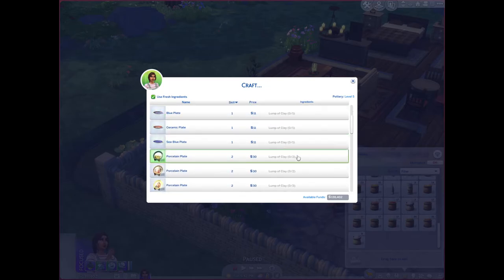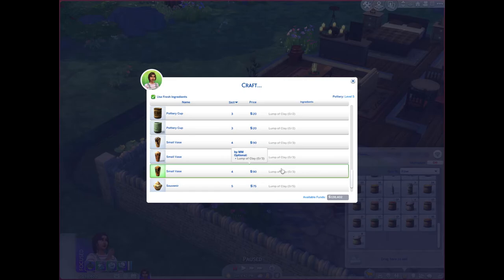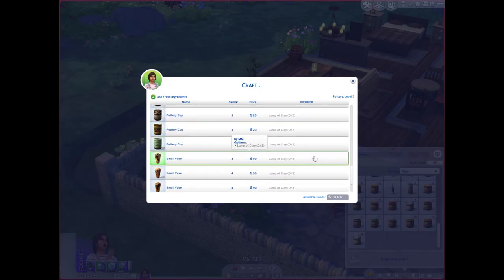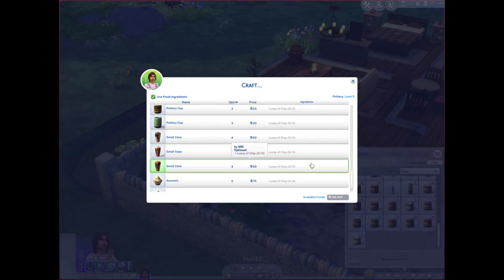It still trims off that little extra and helps you save some money, but since you can only buy one lump at a time, the higher you get the more inconvenient it is. Personally, once I get to needing three lumps, that's probably where I'll stop buying them individually and just accept the full price hit when my sims use the pottery wheel.